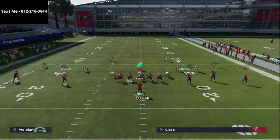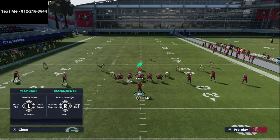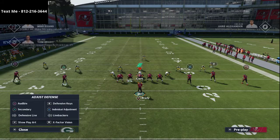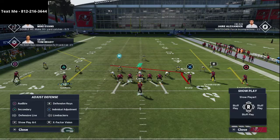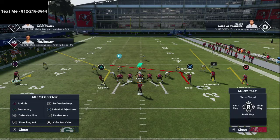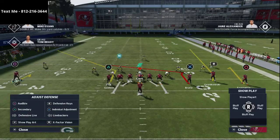The next play off of that: if they adjust by playing deep halves, putting their corners into deep halves on the outside, you're going to call the Tight End Shake play. You can smart route Chris Godwin's corner route and make it into a very sharp corner route that runs forever. You want to be on the right hash mark to have enough space. Then take Mike Evans and put him on a streak.